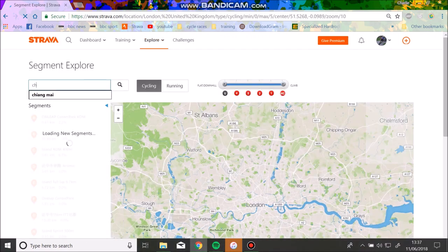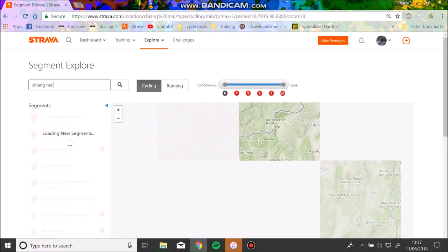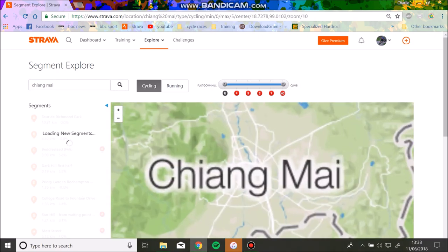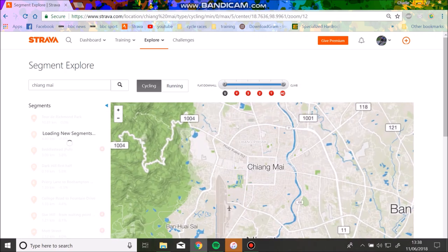So I'm in Thailand at the moment, not in London, so we'll just search for Chiang Mai. There are quite a lot of climbs around here — the main popular ones like Doisotep, Doikam, Simong, and Mon Cham. But I like to go for the weirder, less popular ones just because they're easier to get KOMs on.